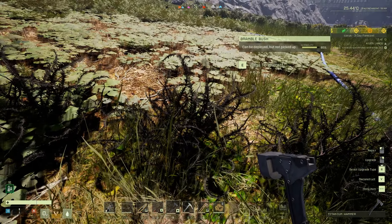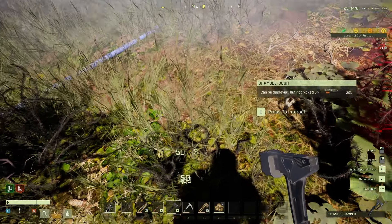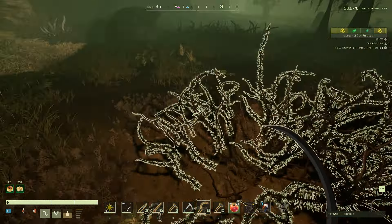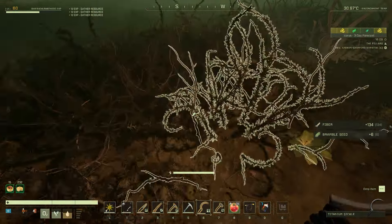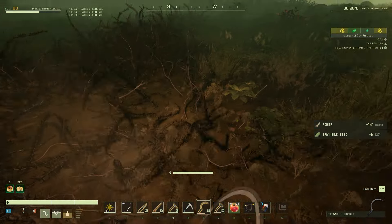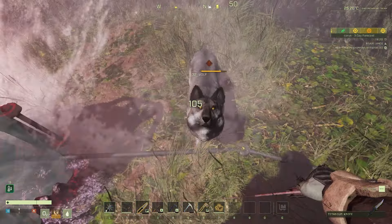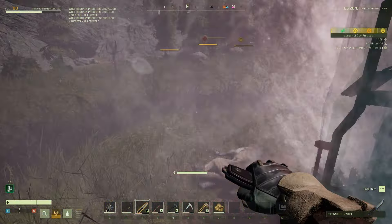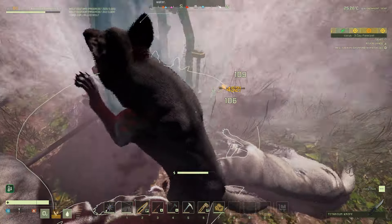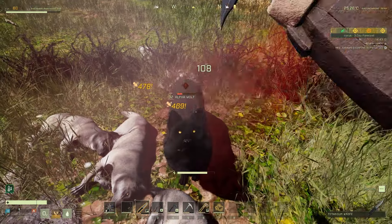When you go up to the Bramble Bush, it says press E to interact, but you can't really do anything with it. It does take a little bit of damage and will sit there taking just a small amount before it's completely destroyed. They're very, very weak. And that Bramble is completely destroyed. Of course, as I mentioned, you can get brambles in the wild on Prometheus in the swamps. Just gather them and you'll get Fiber and Bramble Seeds, which you can plant to make more Bramble Bushes. The game lagged out — yeah, that's Brambles.